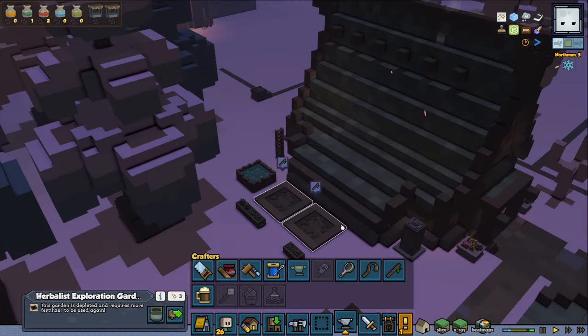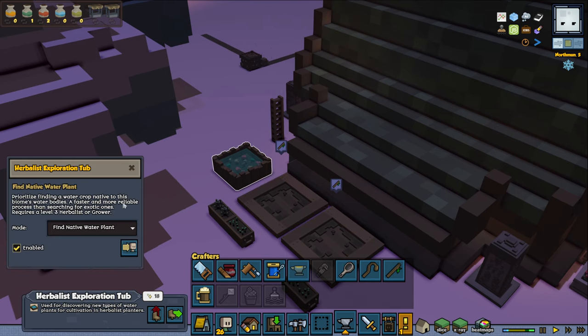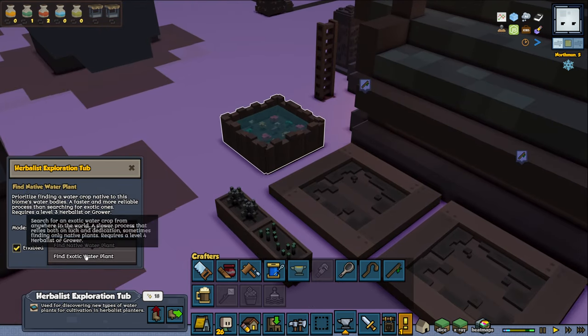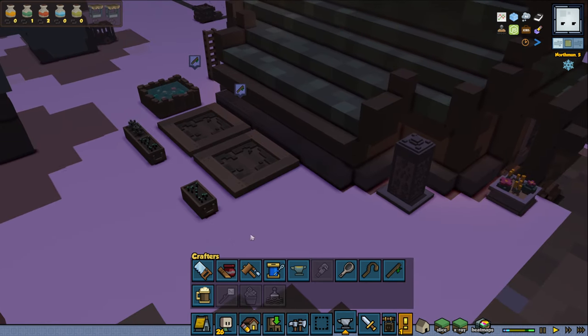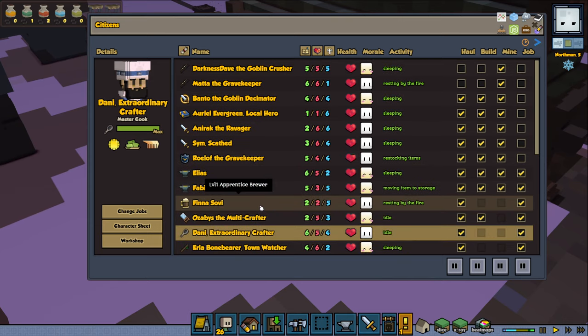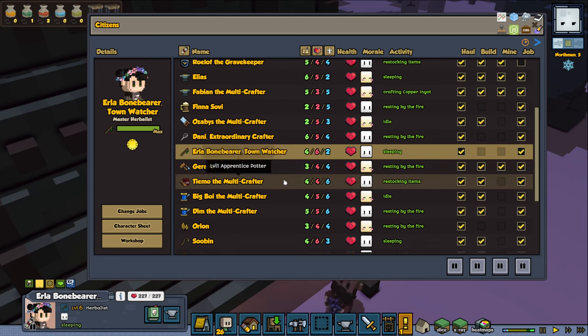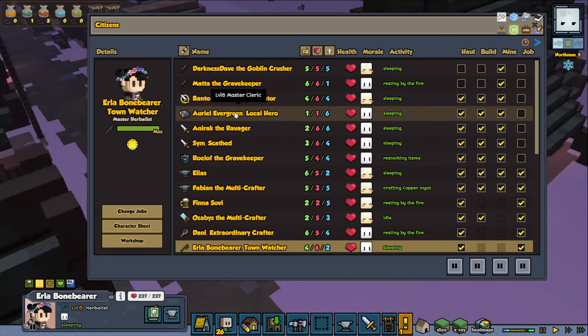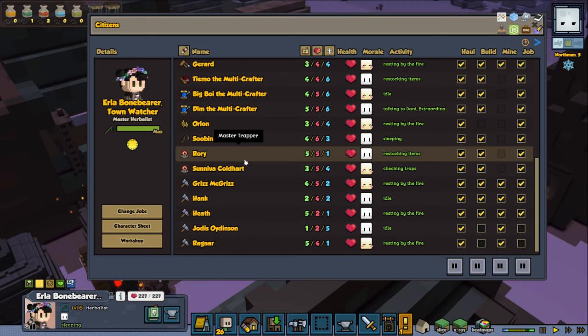Okay, I can't do that quest. So it would look like this one — find native water plants, or find exotic water plants. So we just have to wait. Yeah, we might need maybe another herbalist. Earl of the Bonebearer, currently a herbalist. And then we get a cleric, Ariel Evergreen, who was an herbalist before.